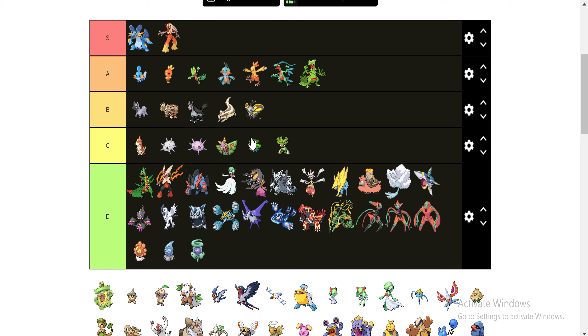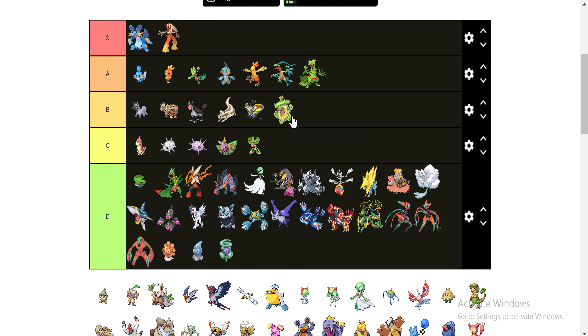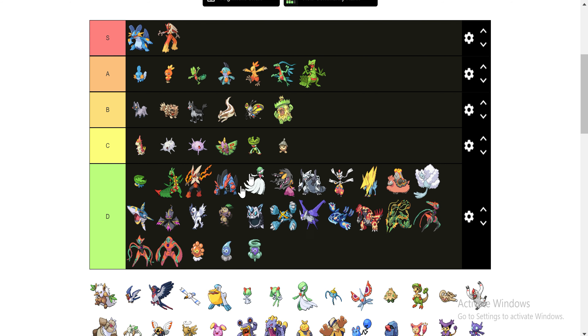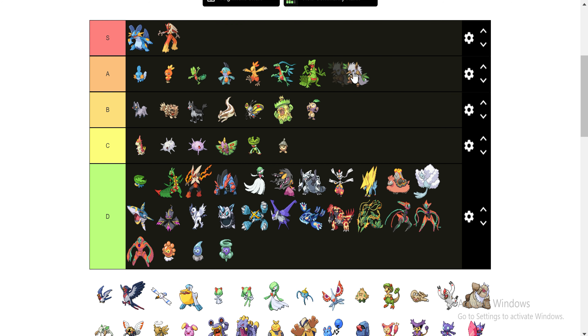He may even be a D — Lotad, or whatever his name is. And this guy's okay. He's not great, Lotad or whatever his name is, but he's okay. I'm throwing these two accordingly, and I'm gonna put him up in the A category as well. He's actually pretty solid. Shiftry gave us a hard time during the finale, so that seems only fair.